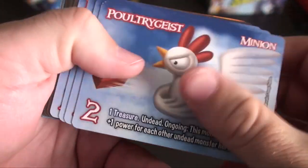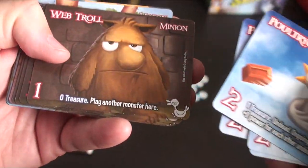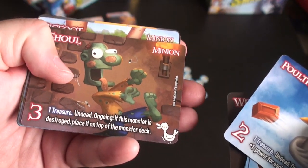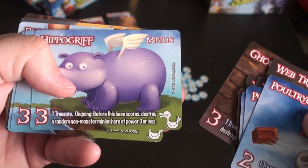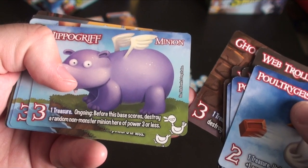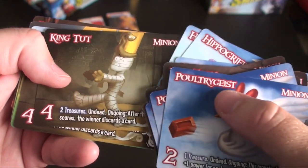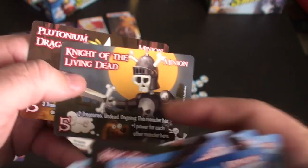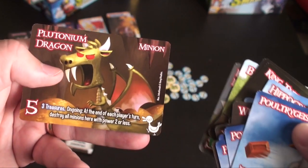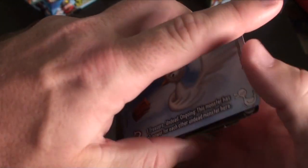The last one is the monster deck. You'll see an undead ongoing — this monster is plus one for each other undead. The web troll: zero treasure, play another monster here. A ghoul — undead ongoing: when this monster is destroyed, place it on top of the monster deck. The hippogriff: destroy a random non-monster minion of three power or less. Night of the Living Dead — a nice pun — this monster is plus one for each other monster. The Plutonium Dragon has three treasures: at the end of each player's turn, destroy all minions here with two power or less.